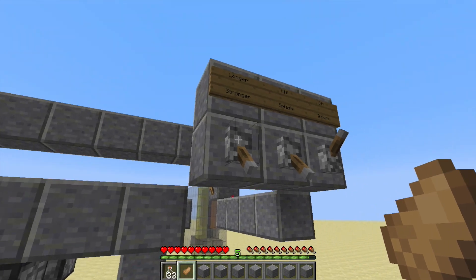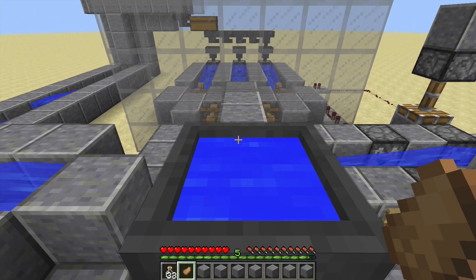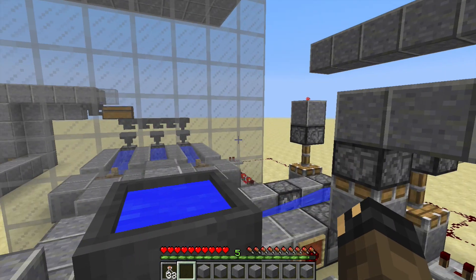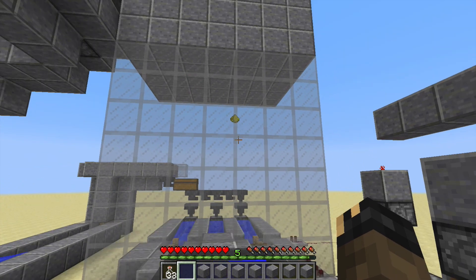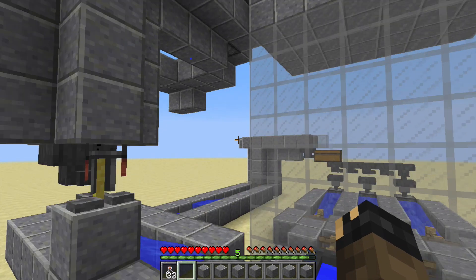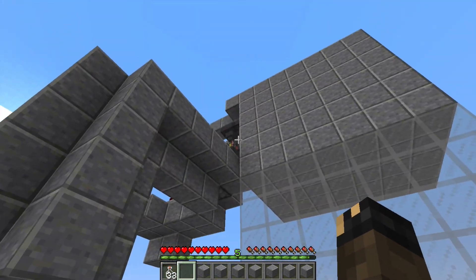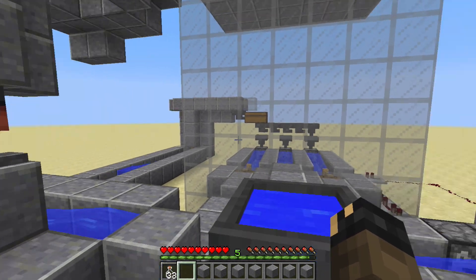We're going to make a strong splash potion of leaping, so strong means it will be a second-tier potion. The items go up, and lastly we should have the nether wart. There we go — so that's going to fill in through there and come down here.